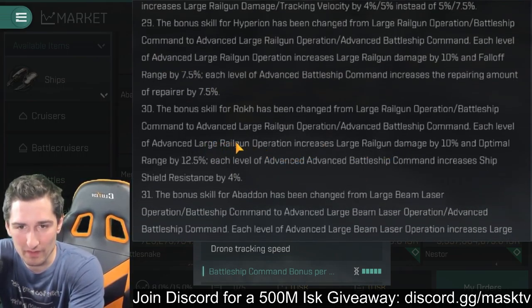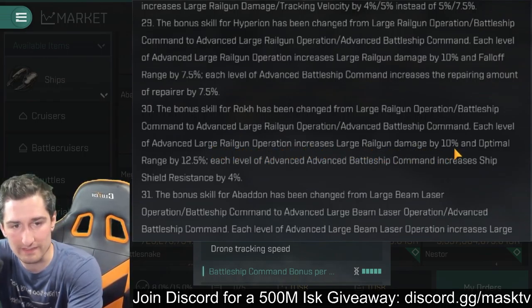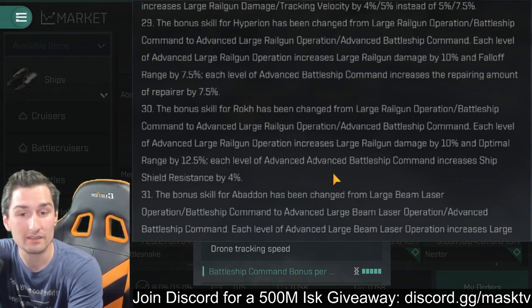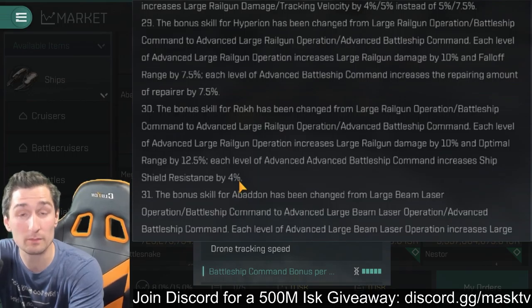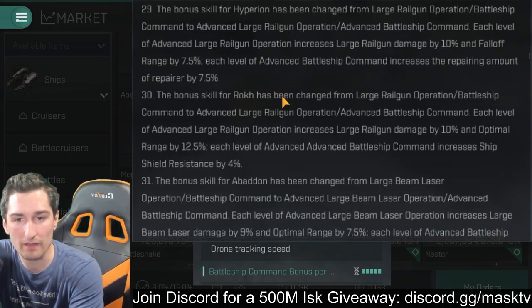Looking at the Rokh's modifiers: large railgun operation and optimal range at 12.5%, plus shield resistances. Each level of advanced large railgun operation increases large railgun damage by 10% and optimal range by 12.5%. Each level of advanced battleship command increases ship shield resistance by 4% — that's a 20% shield resist boost — so some big buffs to the Rokh.